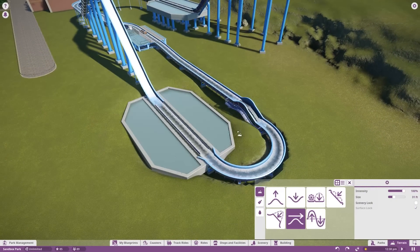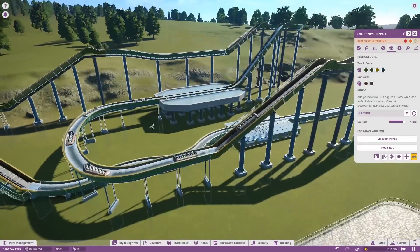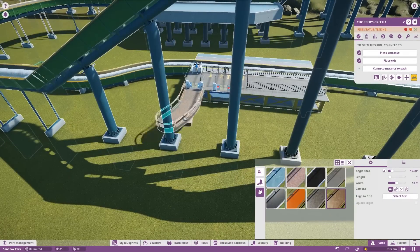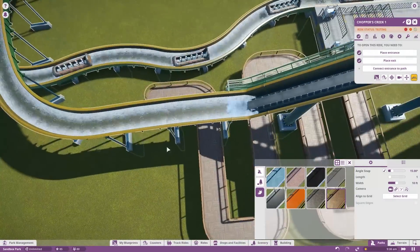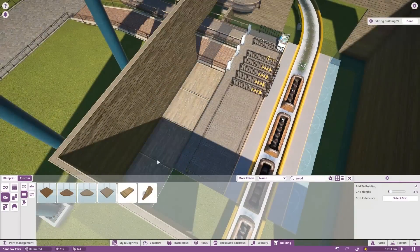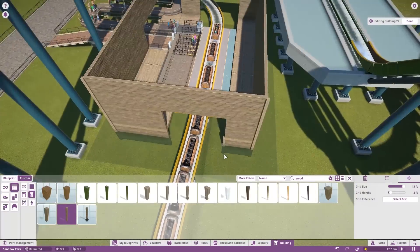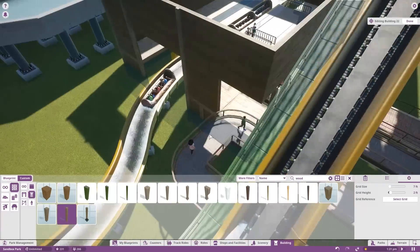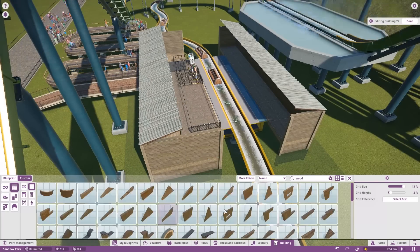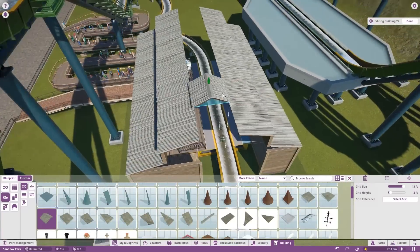We already have the basic log flume finished — two big splashdown areas that are both roughly equal steepness, though the first one might be a little steeper since it's higher off the ground. I've got some ideas for little bends and meandering sections at the beginning rather than just going straight to the chain lifts. Starting to build the actual structure, I want to put my own spin on the classic sawmill theme — a sawmill makes sense because it's a log flume, right? There's gonna be a sawmill where they drift logs in on water and then cut them. The roof will be a barn style with a metal layer and then a half wall up top with a nice peak.